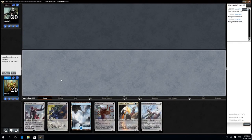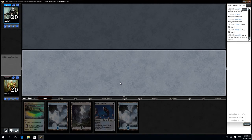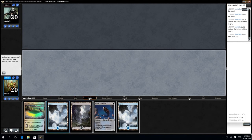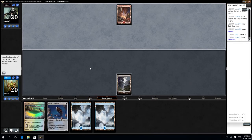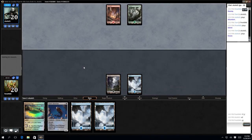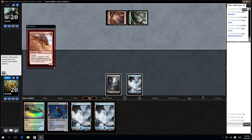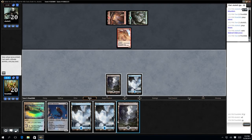That's terrible. Got one land, I got nothing for it, and I've got my two biggest creatures. We'll keep that — go on the bottom. So yes, Silent Skimmer. He's got a Landfall deck, which we knew because I think we're going pretty late in the draft. Does this get +1/+1? Yes it does. So the Silent Skimmer can block that forever.